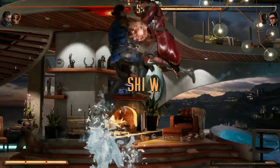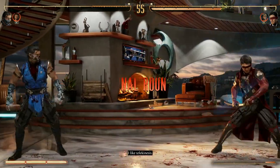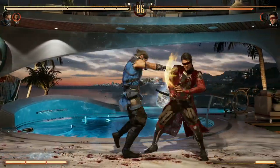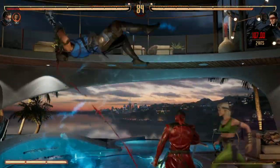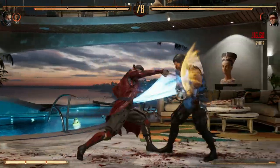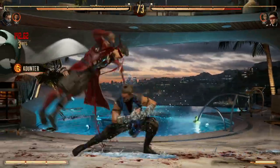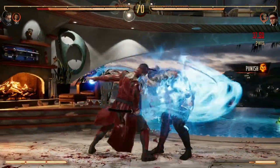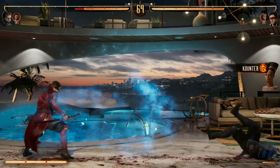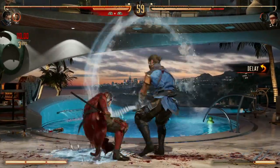He's not for the faint of heart. He's going to be a character you'll probably have to take into training mode for more than a couple of hours just to figure out how he works. And once you really get the hang of Kenshi and using Sento, then you have to figure out how to use him with cameo fighters. There are like 16 or 18 cameo fighters, so how do you use Kenshi with five different cameo fighters? How do they change his gameplay? There are so many layers to this character.